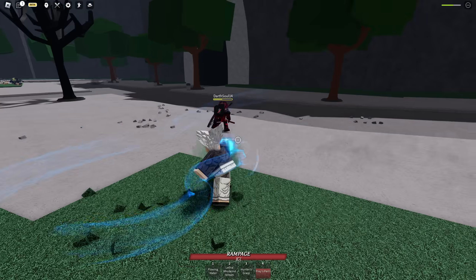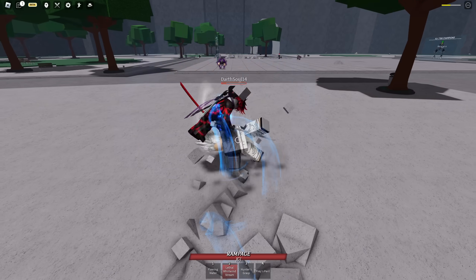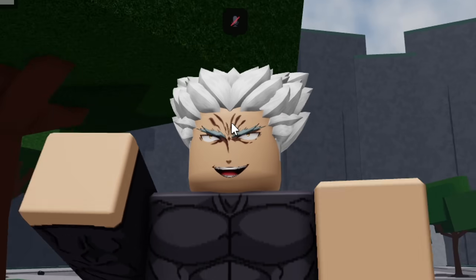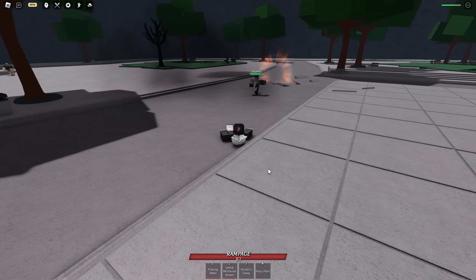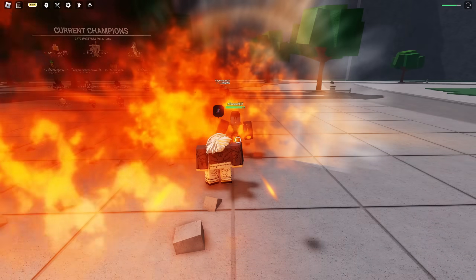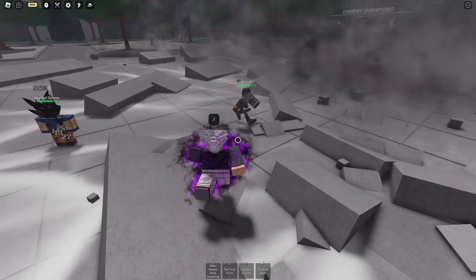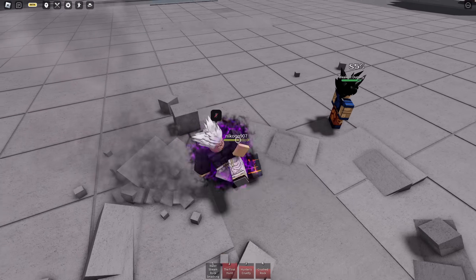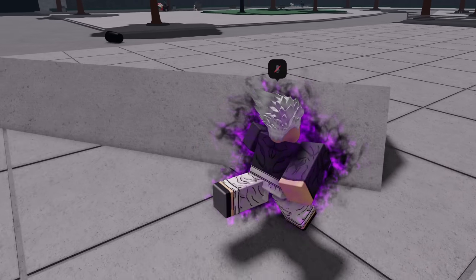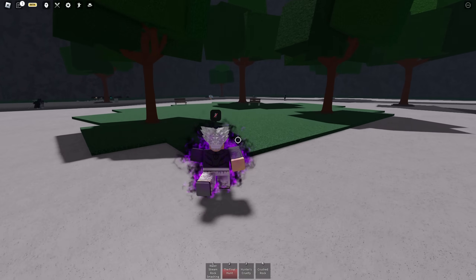We have our rampage mode, but this guy's been trying to murder me - bop, boom, hit him out of the air, there we go, we murdered him. Now it's only right to find Mike - now we actually have our Garou outfit. Someone's chasing me - get over here buddy. So if we use crushed rock into hunter's cruelty - I missed the hunter's cruelty - wait, he still died in only two shots! If you just do four into number two with the ultimate, it is a one-shot combo. That is insane.